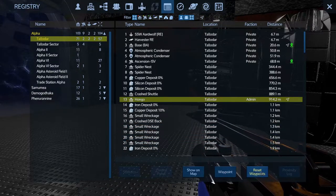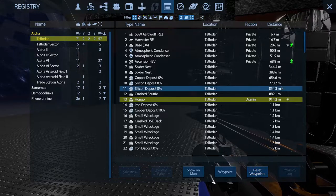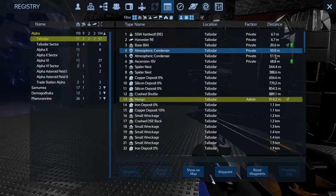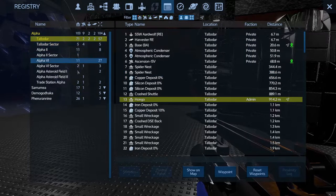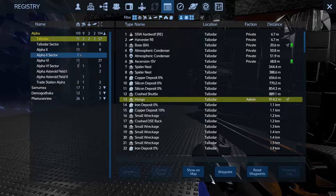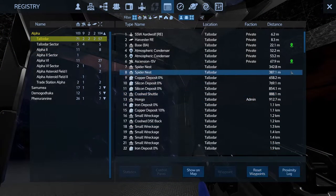Another way is you can hit the reset waypoints button, but that clears all the waypoints you have set up. So I've got one here for my base, one for the Hongo, and somewhere in one of these other sectors I've got one set up for a refinery. Let's delete all of those — reset the waypoints.